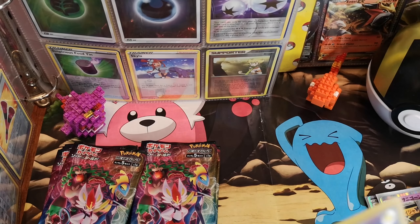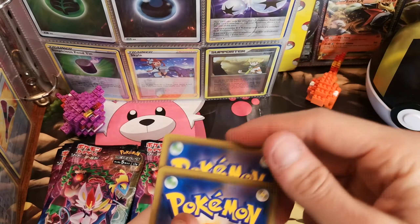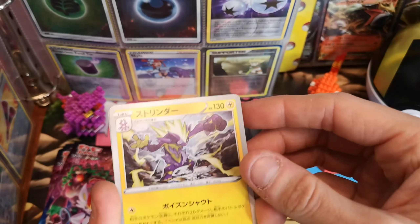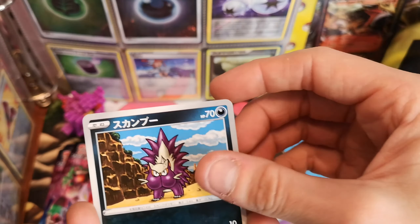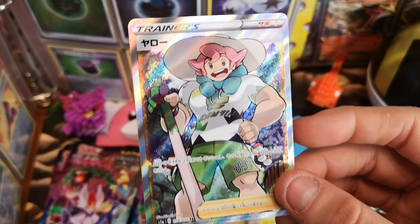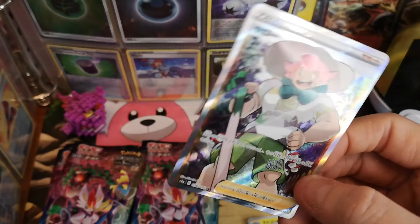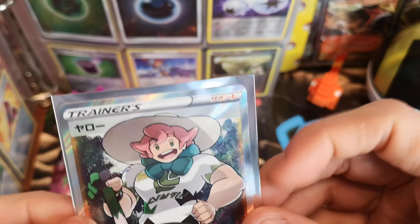It's crazy how much money you spend on these cards and they're open within minutes. Toxtricity. Blipbug. Cossul. Stunky. And a Milo Full Art Trainer card — I'm having that one. That feels great, it looks great. Milo, my son, my mate, you are going in a sleeve. Always got time for a Full Art Trainer.